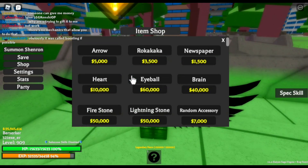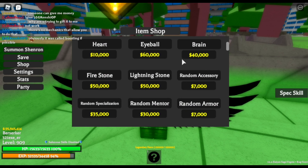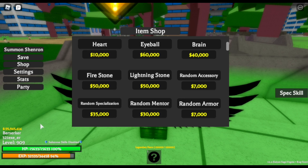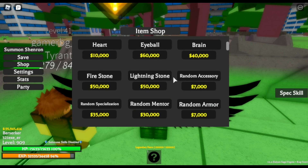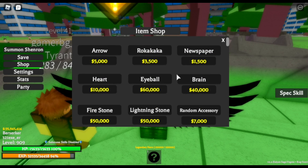This arrow costs 5,000 in-game currency, which you can buy here. There's other stuff here that you can buy using your in-game currency, which is this right over here. You can get everything you want — there will be no items dropping all over the map. This is the only way you can get all of your stuff.